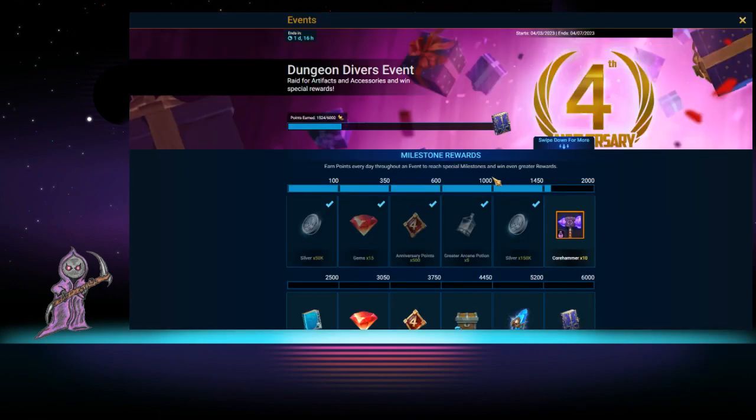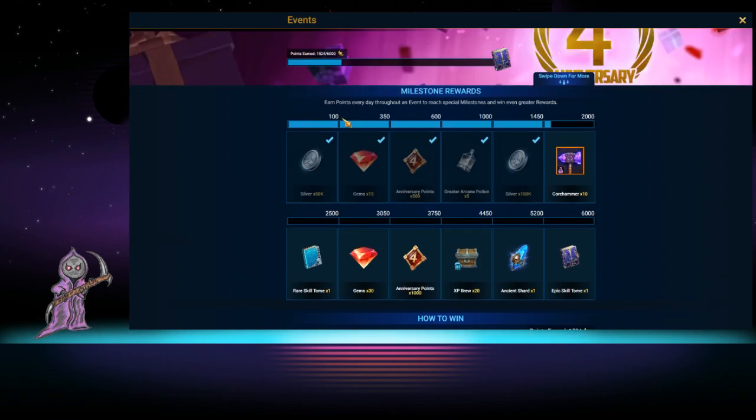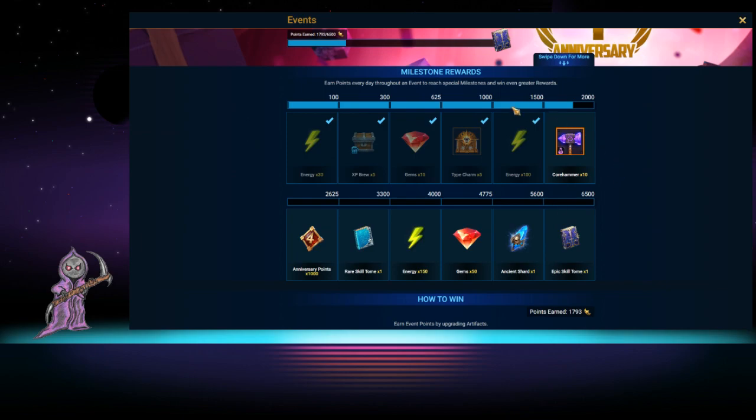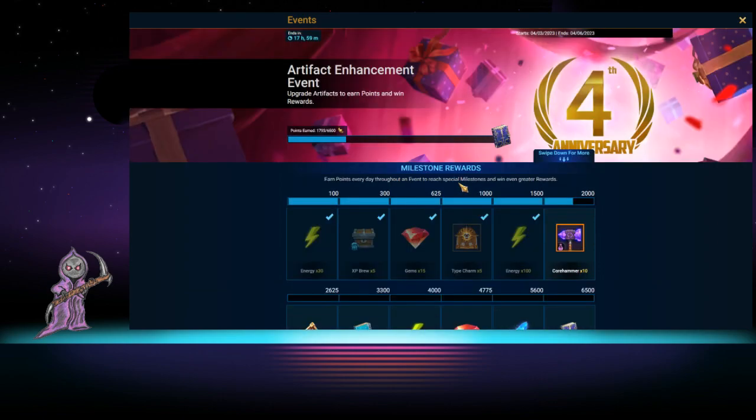Events work the same way. For dungeon divers I do it anyway because I'm leveling. Most events and tournaments have energy within the first three reward boxes — look for those because they're very important. For example, I've been upgrading gear and got 130 energy just from that already. There's also a fusion event that always happens where you basically just summon 10 or 20 times and everybody gets rewards regardless — look for those, they're easy and you get a ton of free stuff.